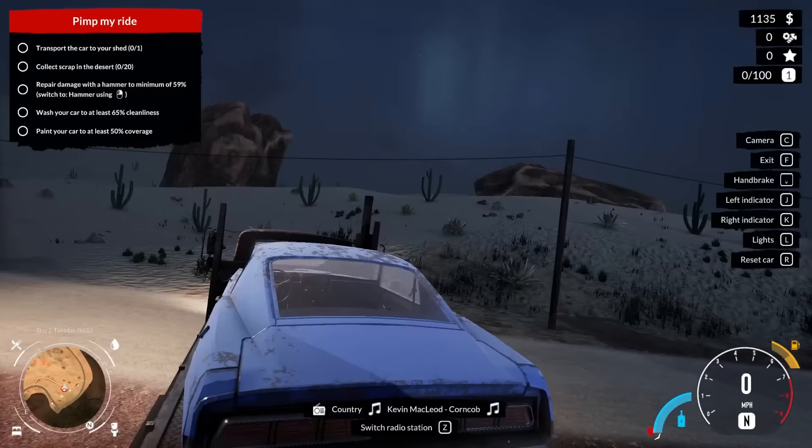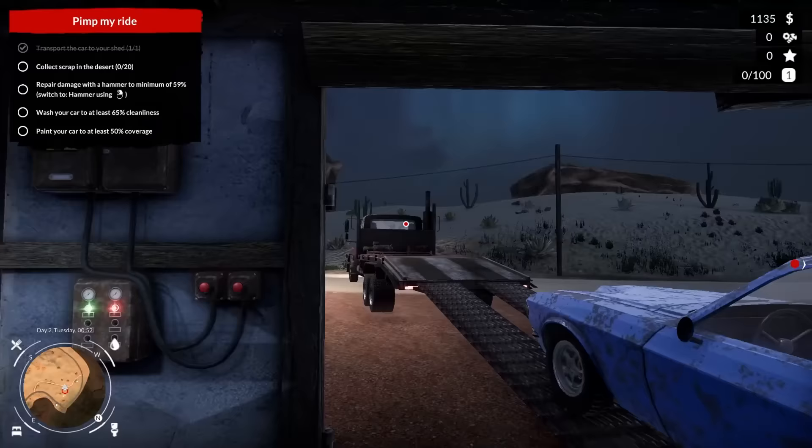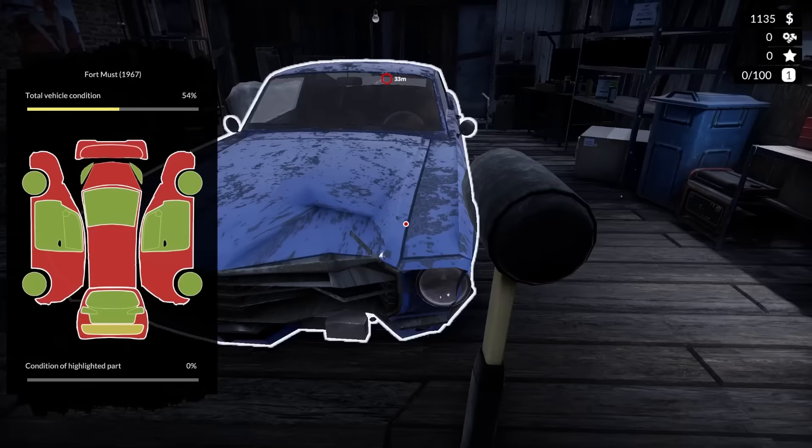Let's go ahead and unload our new awesome vehicle - totally not broken - into this little shed. You've got to appreciate when a game has a day-night cycle where the night isn't pitch black so you can actually see. Oh my goodness, okay, this is fine - totally loaded it up in here. Let's maybe get the tow truck out of the way. I've got a hammer so I can switch to it and we can beat the snot out of this car to fix it.